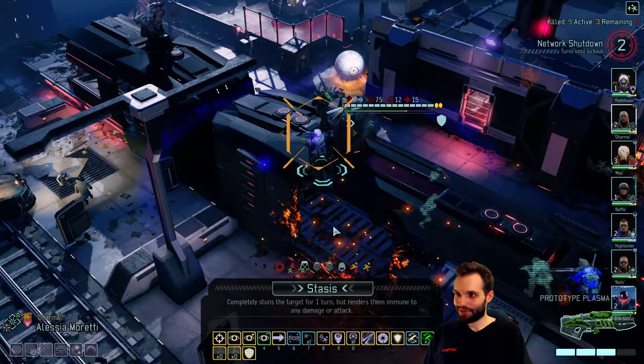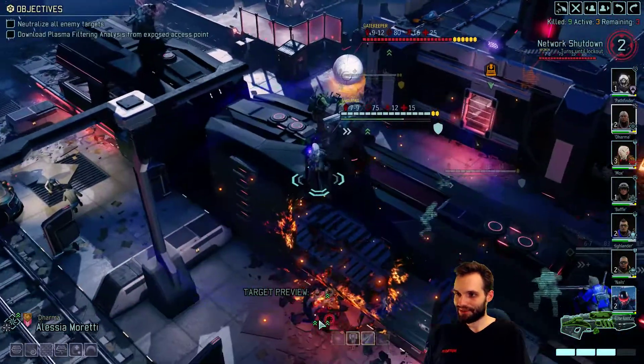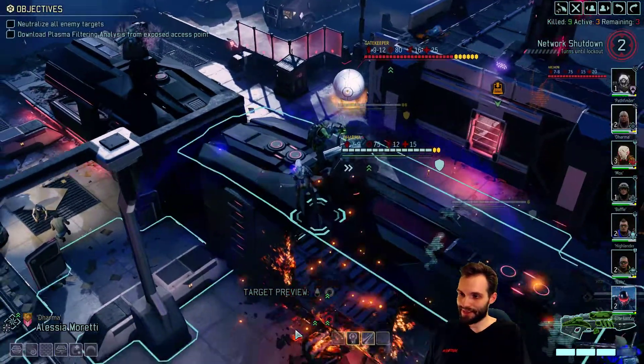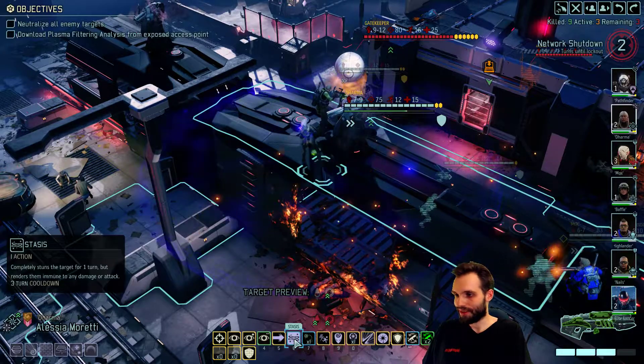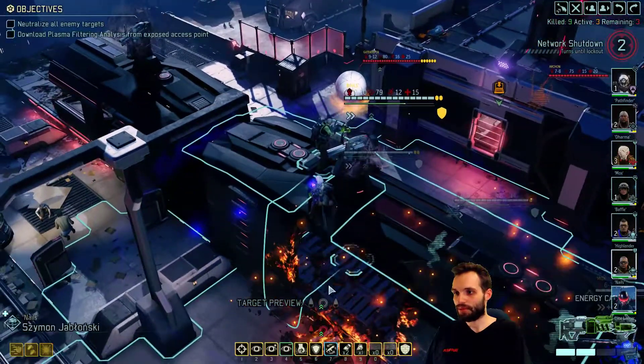One thing we could do definitely is stasis the gatekeeper - that's guaranteed - and then try mind control on the archon. I think that's pretty good. Let's just - that buys us a turn with the gatekeeper. Do we want to put damage on there before stasis though? Probably.